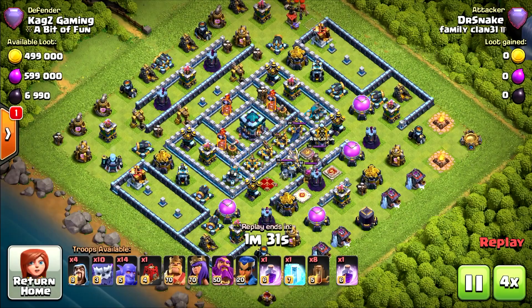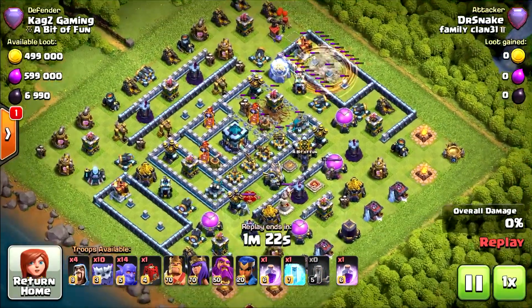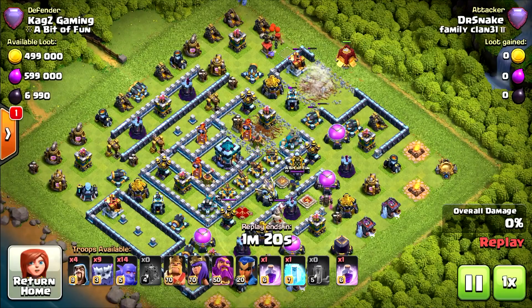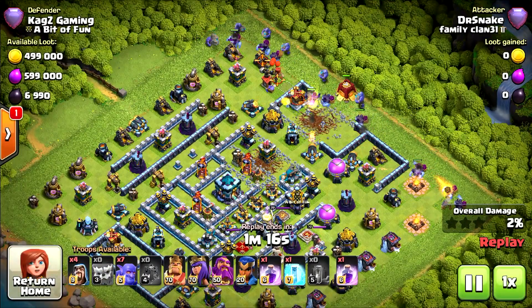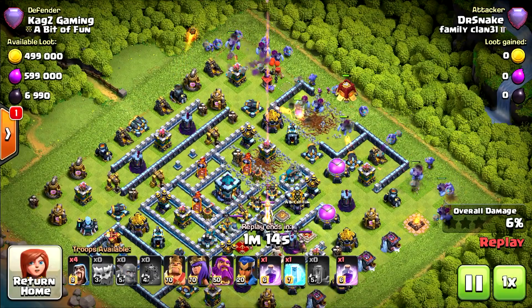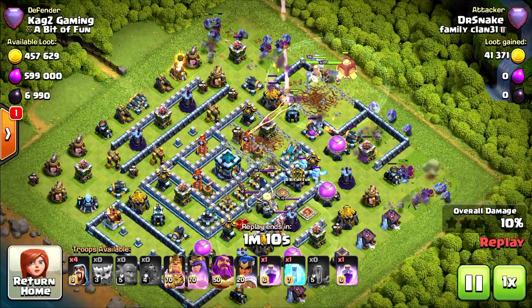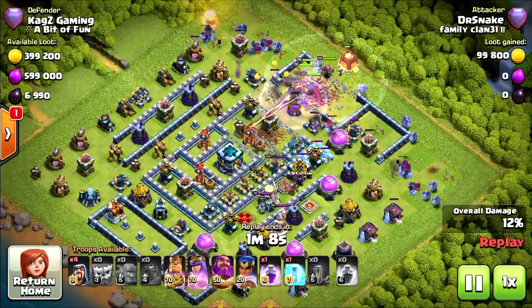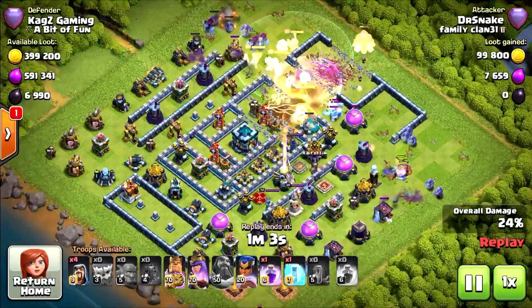Let's watch the next replay. This time 8 air attacks expelled, 10 Yetis with 14 Bowlers. Spreading them out all around the right side of the base, behind the Bowlers. Trying to put the heroes in the middle. They went back. Grand Warden ability — way too early. It's only multi inferno and a scattershot.